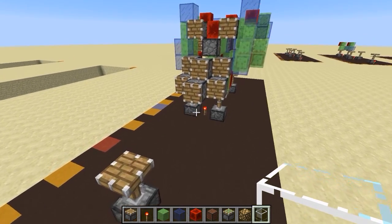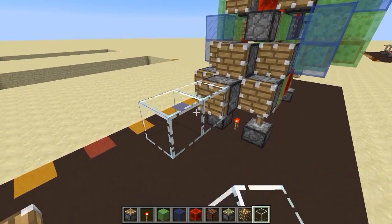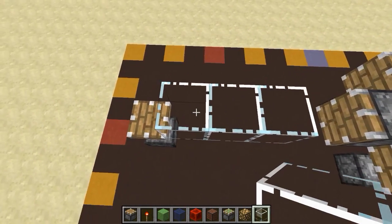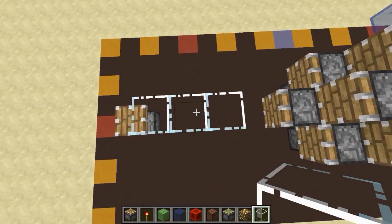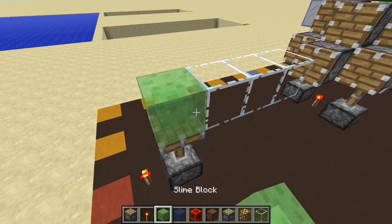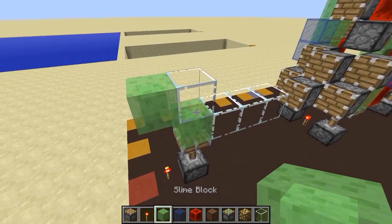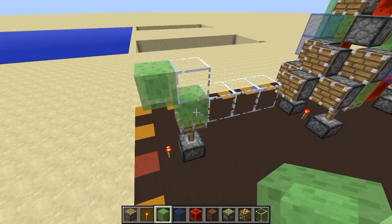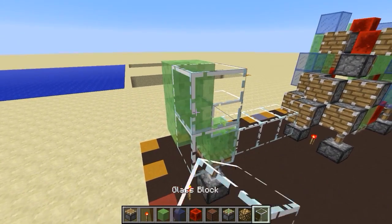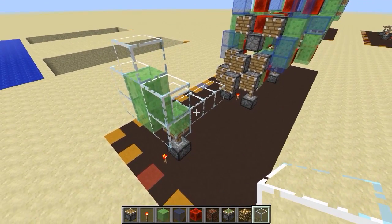Okay, step twelve: go down here and work your way to the front scaffolding. Get an air block here, three glass blocks — I've changed my glass texture pack just so it's cooler to see through, I'd recommend that. Then slime block, up one glass, slime block, another slime block, and then about five glass blocks surrounding this thing — and that's step twelve.